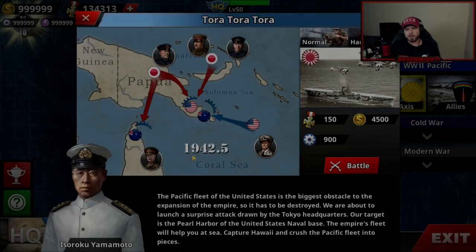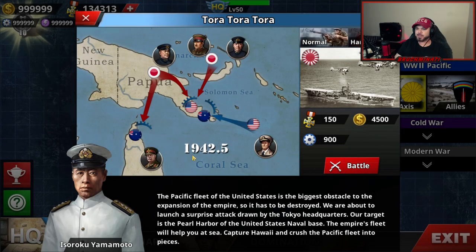What is up bros, back with the World of Blaze mod. We've got an actual decent looking Pearl Harbor mission — I think most of them I've ever played have kind of sucked. The Pacific Fleet of the United States is the biggest obstacle to the expansion of the empire, so it has to be destroyed. We are about to launch a surprise attack drawn by the Tokyo headquarters. Our target is Pearl Harbor, the United States naval base. The empire's fleet will help you at sea — capture Hawaii and crush the Pacific Fleet. Let's go.